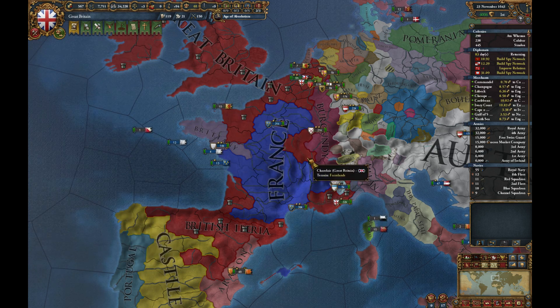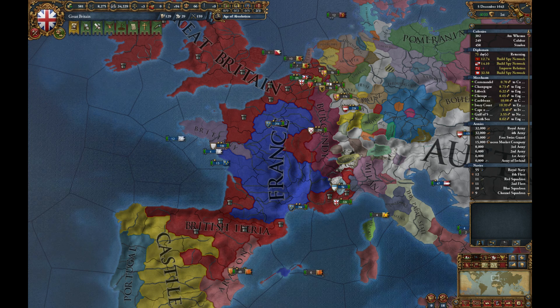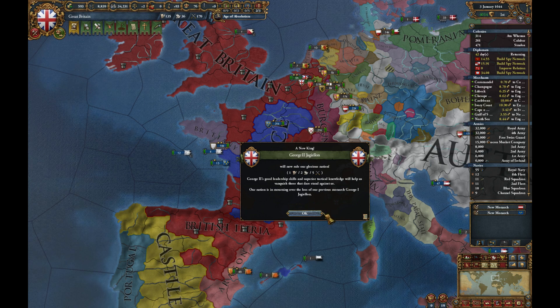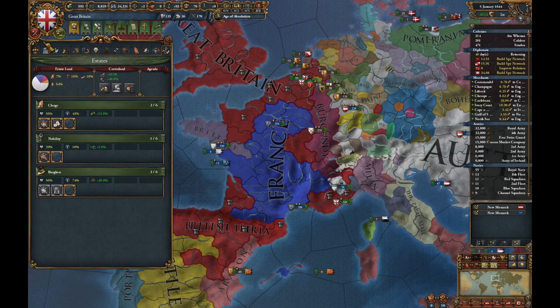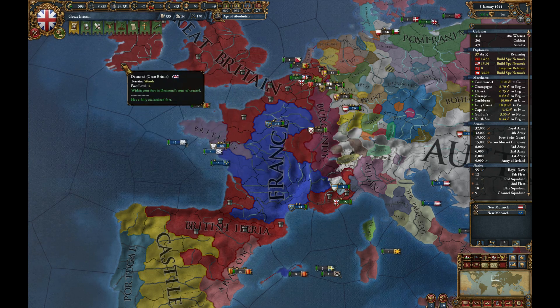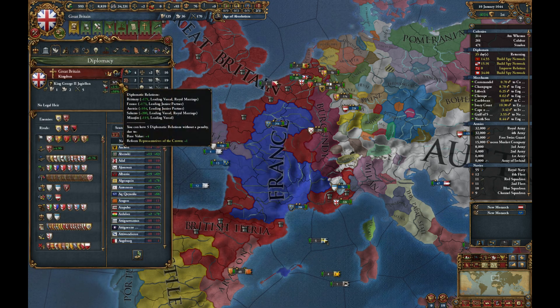That gives us some more prestige. We can't seize land because the nobility are not loyal enough. We can, but we will have a noble uprising and that's the last thing I want right now. Sounds like the king has died. There's a note rising as well, so that's something. We may have some options for royal marriages — or not.